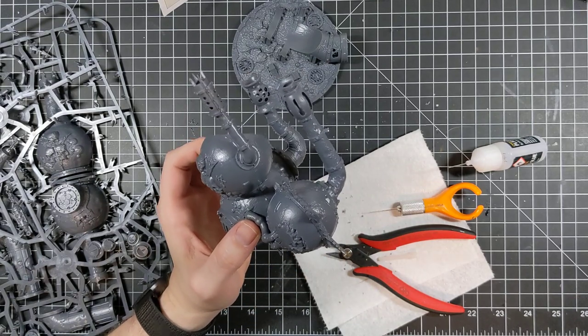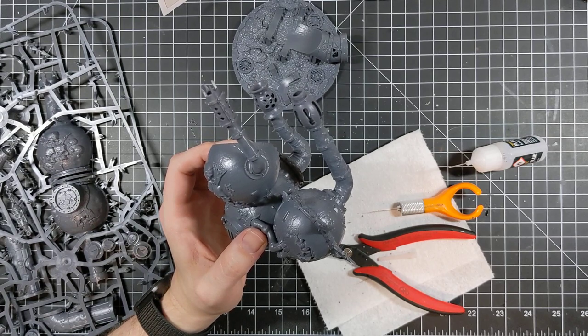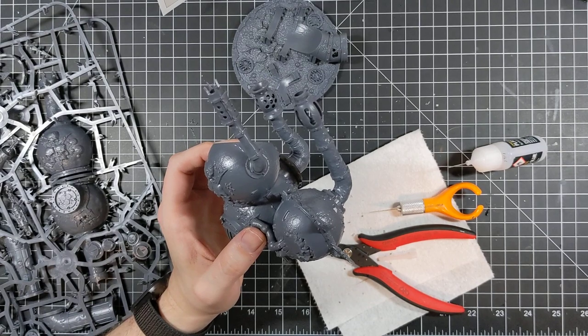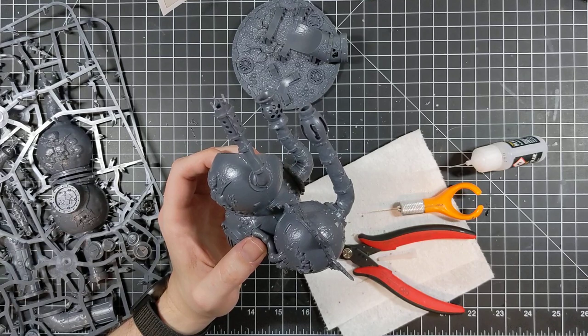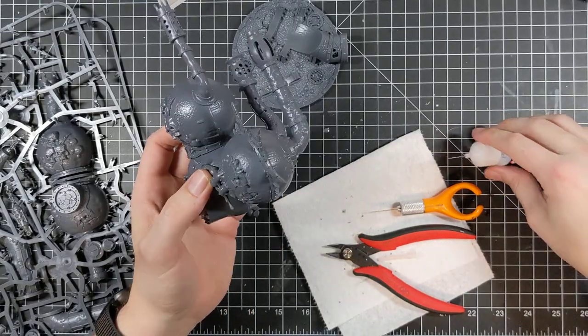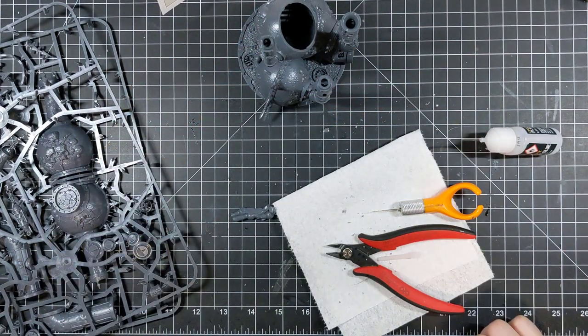The Mortar is still D6 shots. There's a stratagem to do some Mortal Wounds, but the Entropy Cannons are solid. Mephitic Blight Haulers changed a little — they're also Weapon Skill and Ballistic Skill 3, so you don't need three of them for that. Still minus one to hit in close combat. They already ignore moving and shooting Heavy, so that special rule is gone. Not too much has changed with them.